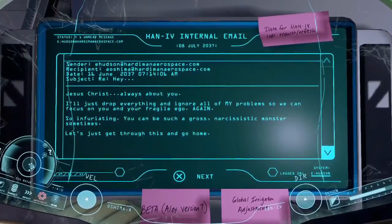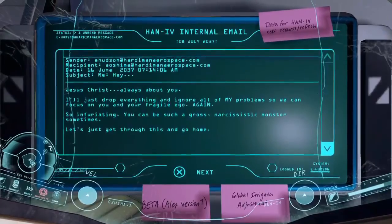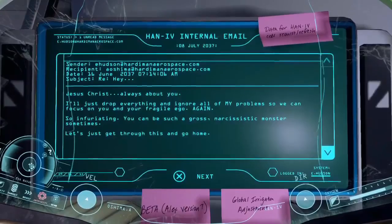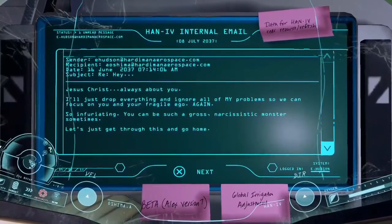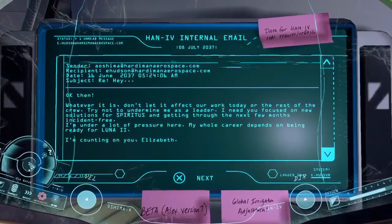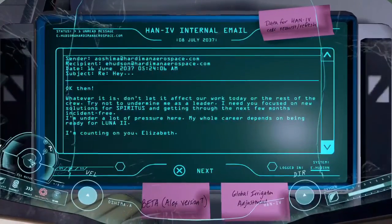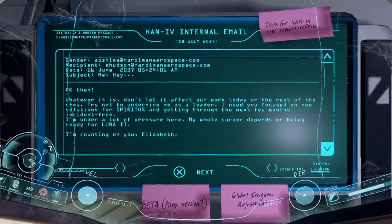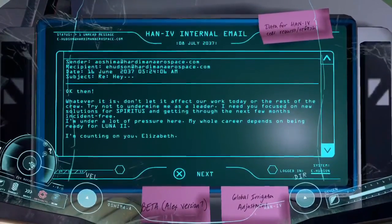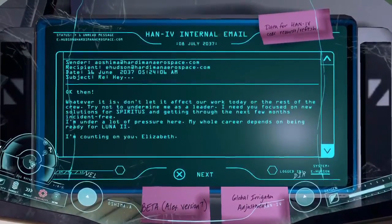Always about you. We just drop everything and ignore all of my problems so we can focus on you and your fragile ego again. It's so infuriating. You can be such a gross, narcissistic monster sometimes. Let's just get through this and go home. Don't let it affect our work today or the rest of the crew. Try not to undermine me as a leader. I need you focused on new solutions for Spiritus through the next few months, incident-free. My whole career depends on me being ready for Luna too. I'm counting on you, Elizabeth.